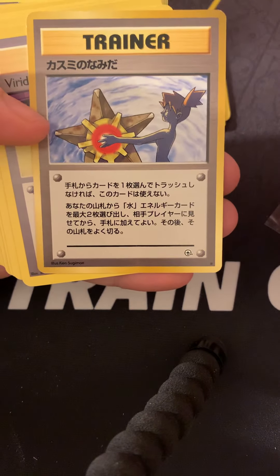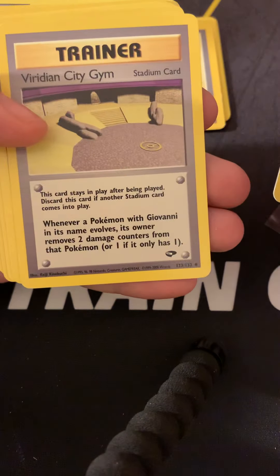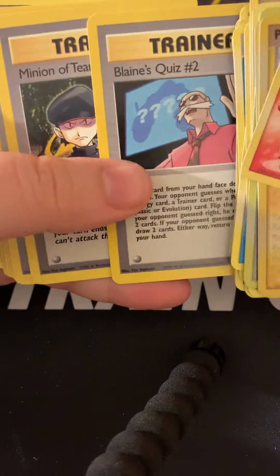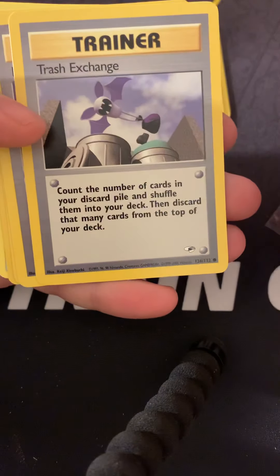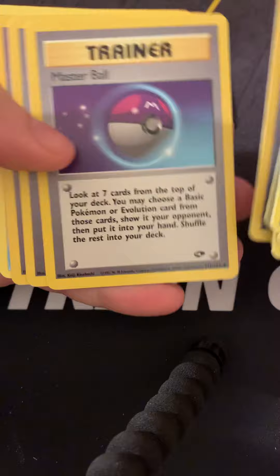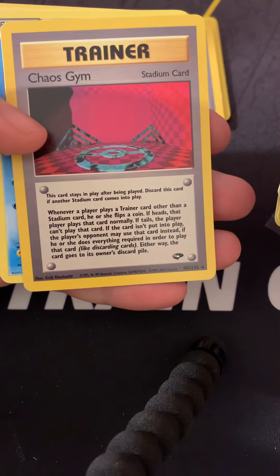The Hidden Artwork for Misty, the Viridian City Gym, Blaine's Quiz No. 2, Minion of Team Rocket, Trash Exchange, Master Ball, Saffron City Gym, and the Chaos Gym.